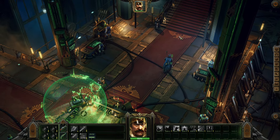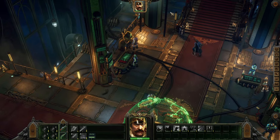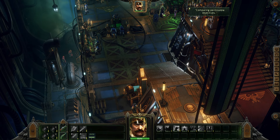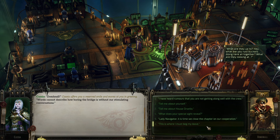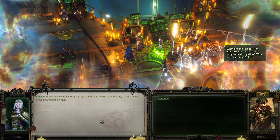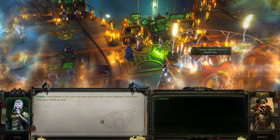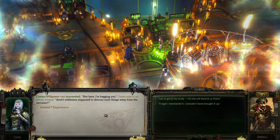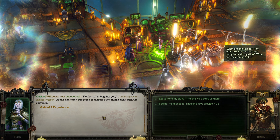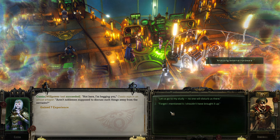What the heck was that - did I skip a cutscene by accident? Yeah, this one I'm sure will be stimulating. I've heard rumors that you're not getting along well with the crew. I should have talked to Abelard first, or Jai. A panic flashes in her ruby-red eyes, your heart starts beating a little faster while your hands go cold. Not here, I'm begging you. Aren't noblemen supposed to discuss such things away from the servants? Can I back off and go talk to my companions first?